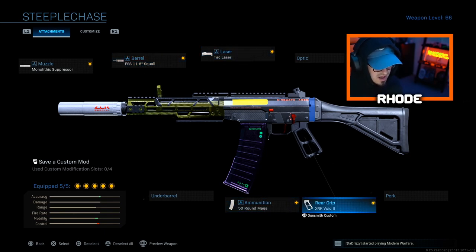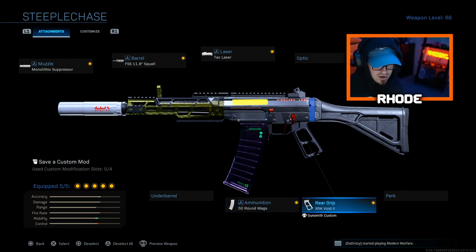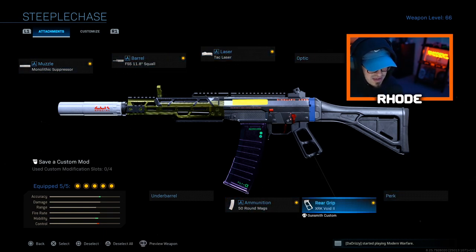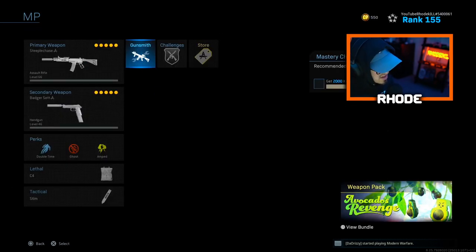Continuing the Grau multiplayer setup: tack laser, 50-round mags, and XRK Void 2 grip. The 50-round mags give it more mobility so you can get around the map faster. The XRK Void 2 is better for ADS. You can swap in sleight of hand instead of the grip if you prefer — mix it up. That's my Grau setup for multiplayer, with the same secondary, perks, lethal, and tactical.